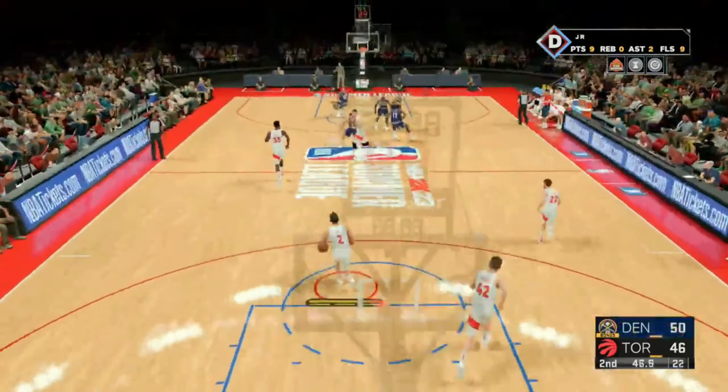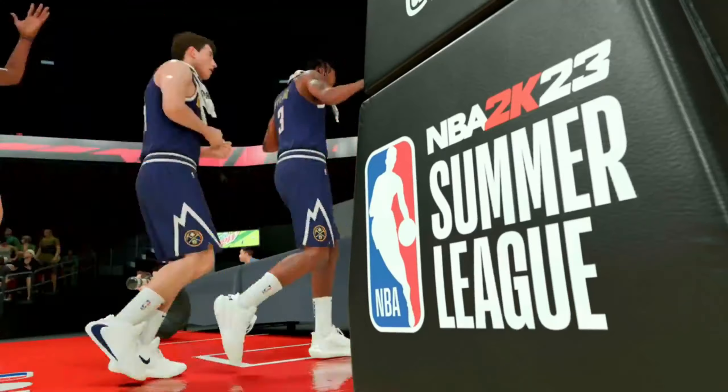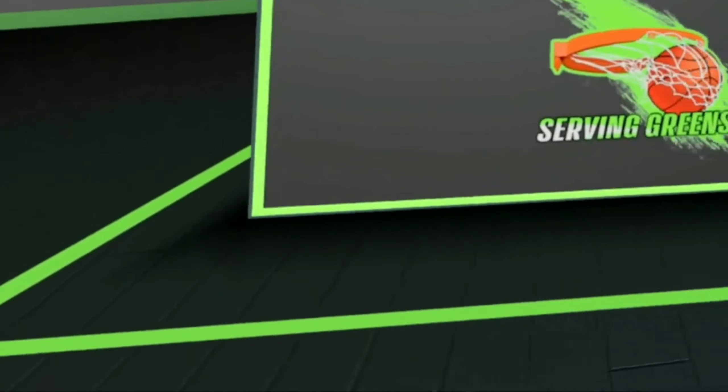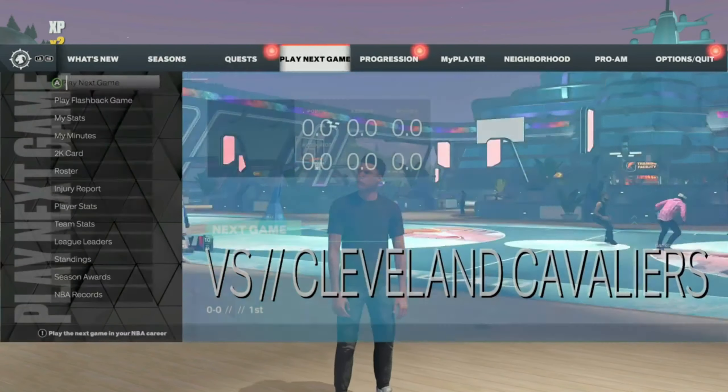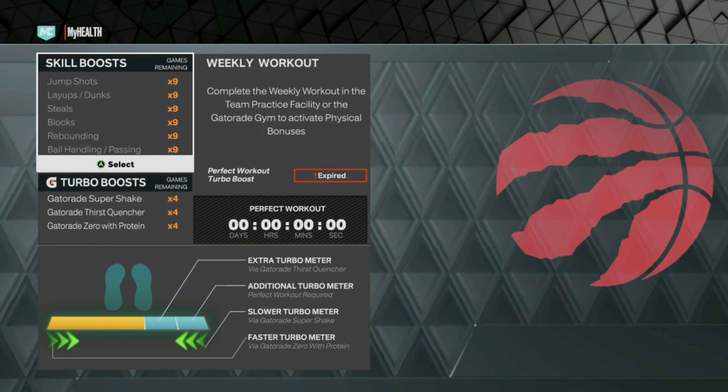Once this game is over, when you load back into the neighborhood, if you look on the bottom left-hand side you guys will see you get your skill boost, your VC, and your Gatorade for completing those two objectives even though you fouled out. Then go back into my progression and you guys will see that I did get my Gatorade plus I got my skill boost as well. Spam this just like I said as many times as you would like.